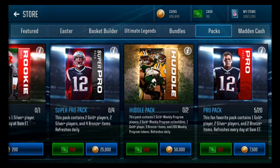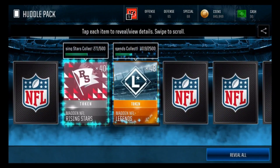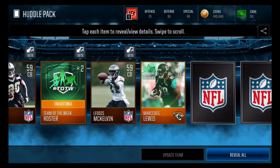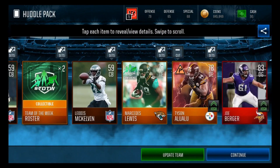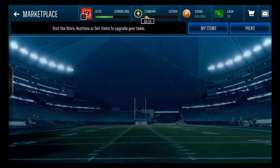Let's open up a huddle pack and see if you get anything Easter-related — maybe an Easter elite or something. I got a 77 Team of the Week and a 78... oh wow, an 83 Joe Burrow. I probably wouldn't touch the huddle packs if I were you guys — just stick to your pro packs.